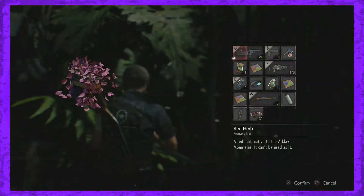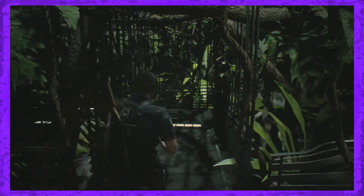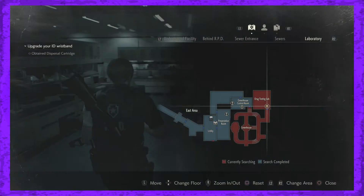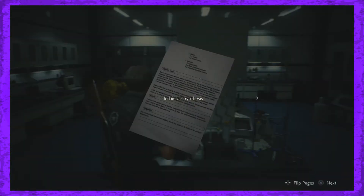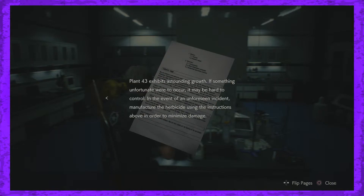There's a red herb — I'm going to combine that. Probably locked. What the hell is that over there? Plant 43. You have to place an empty cartridge in the solution dispenser. Add the required amount of UMB number 21 P slash Epsilon. Plant 43 exhibits astounding growth. If something unfortunate would occur, it would have to be controlled. If I don't have an herbicide...